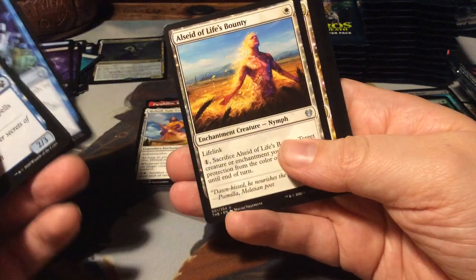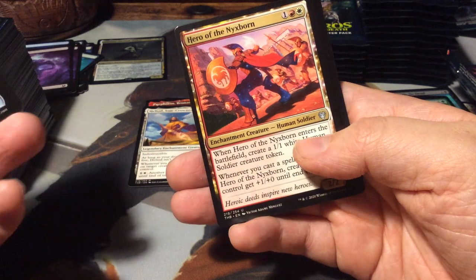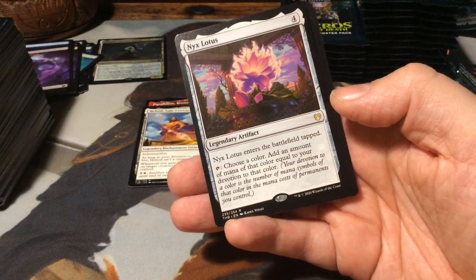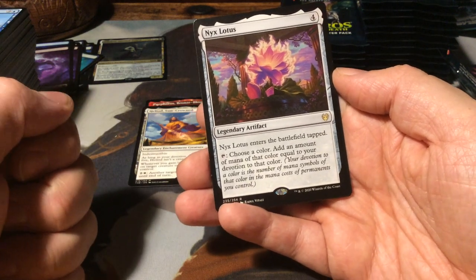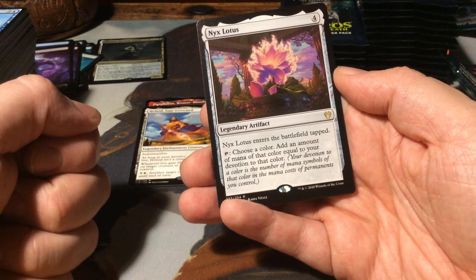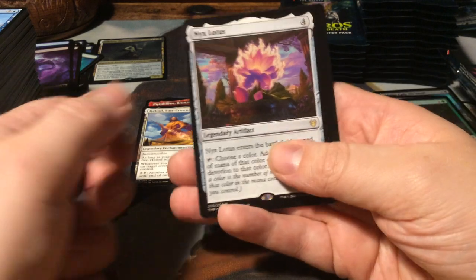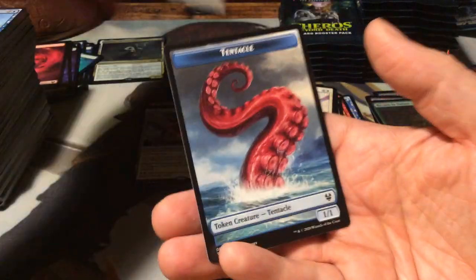Sweet Oblivion. Acolyte of Life's Bounty. Hero of the Nyxborn. And it's a rare - a Nyx Lotus! For 4 mana, it's a legendary artifact. It enters the battlefield tapped. And if you tap it, you choose a color - add an amount of mana of that color equal to your devotion to that color. Very cool. And another Nyx Mountain and a Tentacle token.